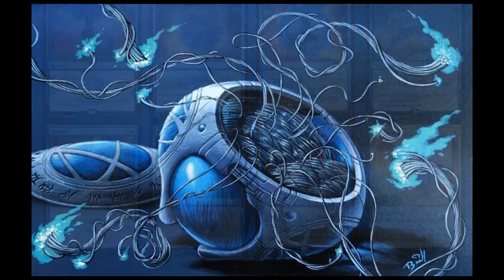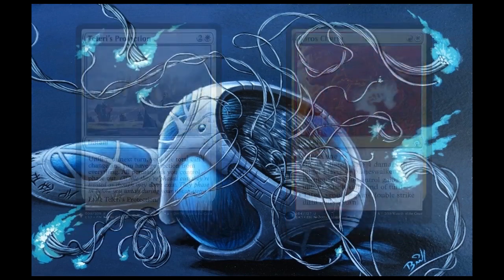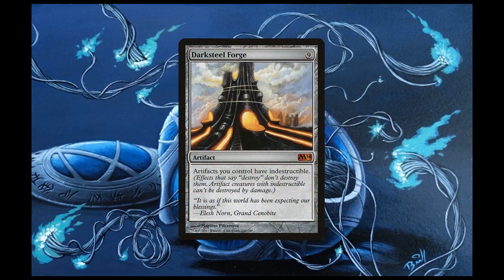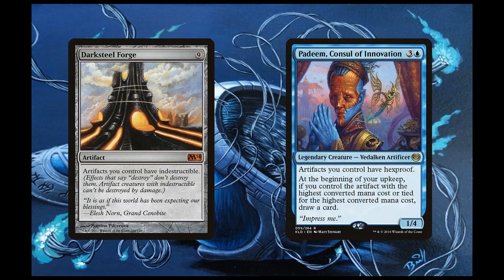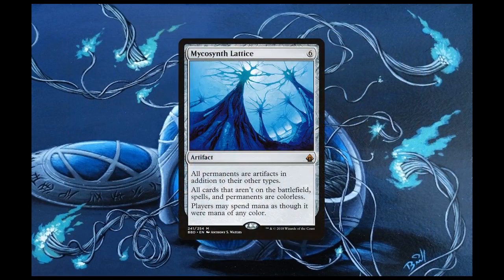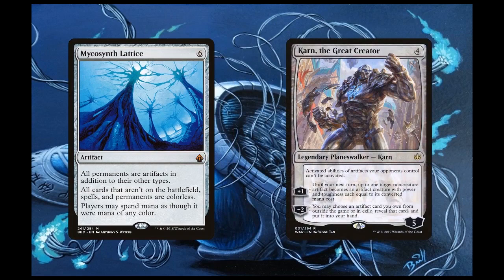We can also protect our combos with Teferi's Protection and Boros Charm. Teferi's Protection essentially phases us out, so unless it's an effect that literally says we lose the game or an opponent wins the game, we're safe — and it even protects our tokens. Boros Charm gives indestructible to all of our permanents at instant speed, which is great against mass artifact hate. On the topic of indestructibility, Darksteel Forge gives indestructible to all of our artifacts, making it very difficult for opponents to interact with our combo. Similarly, Padeem, Consul of Innovation gives hexproof to all of our artifacts, making it very difficult to snipe our combo pieces. We can extend this protection to all our permanents thanks to Mycosynth Lattice, which also makes all mana any color we want — great with our infinite colorless mana combo. Karn the Great Creator combined with Mycosynth Lattice is another win con that results in opponents scooping.